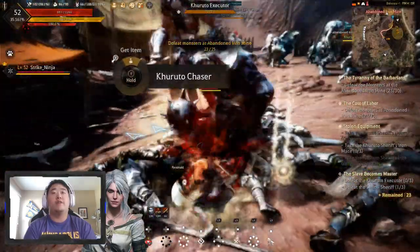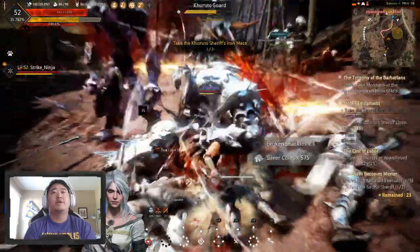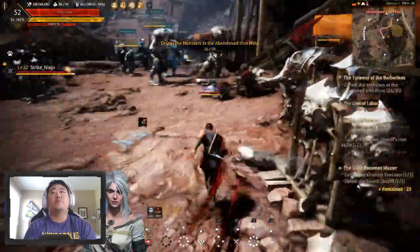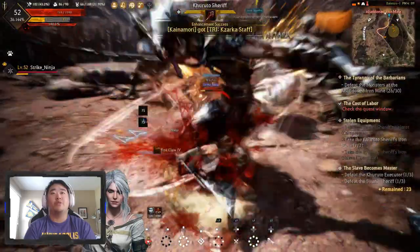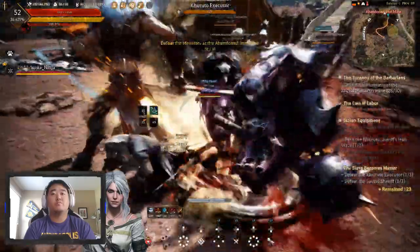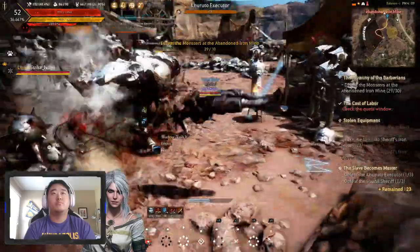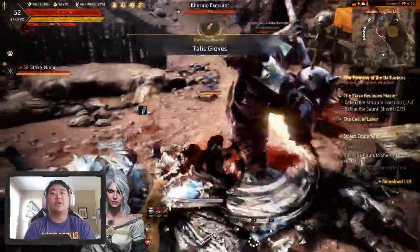I do have increased XP on so we are gonna fight here for a little bit. This is somewhere in the abandoned mines — it's a good place because it gives you... I forget which asula piece drops here, but one of the asula pieces drops here and that's really nice. So there are all the quests done, we have some other ones I need to complete.